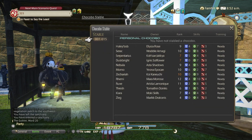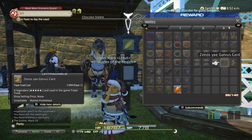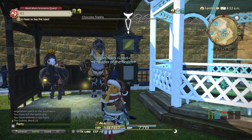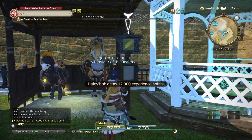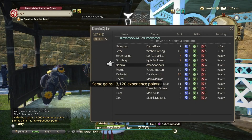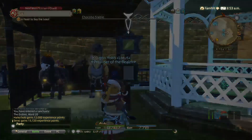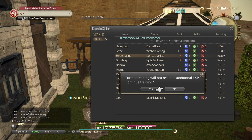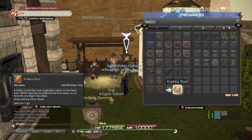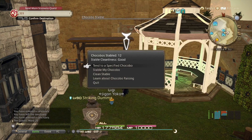Next over here we have the stables. The stables let you change the color of your animals and level them up. If you're in an FC, help each other out — other people can go feed them for you. They gain experience based on their level. When you see orange numbers, that means the chocobo is full.